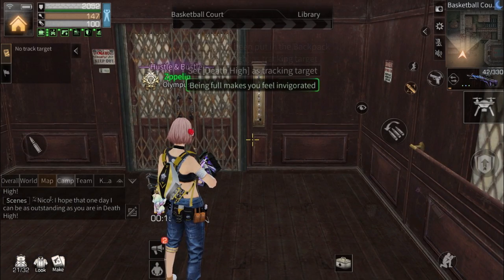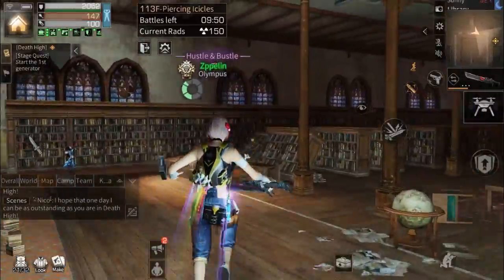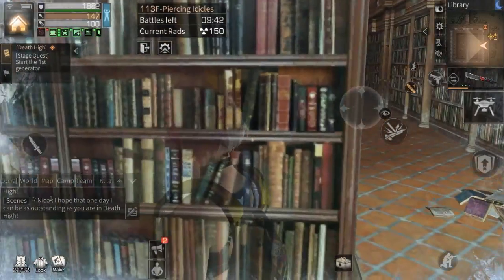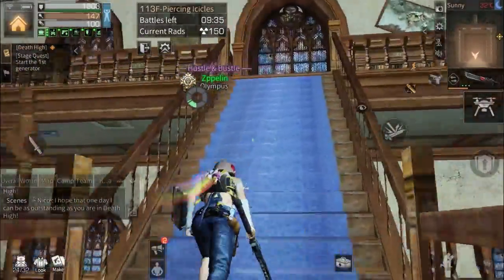Now we're already at floor 113. In this floor you need to run first. I choose the left side to avoid the damage from the zombies. When they stop shooting me, I run again to the designated location.